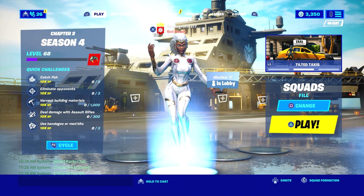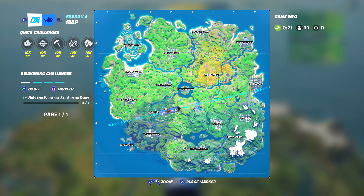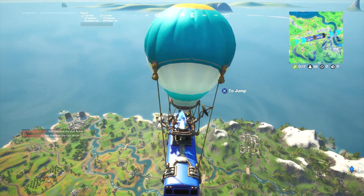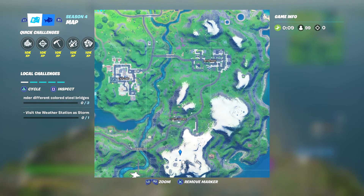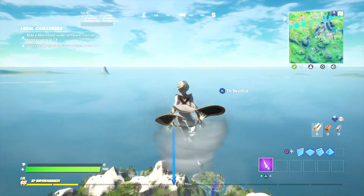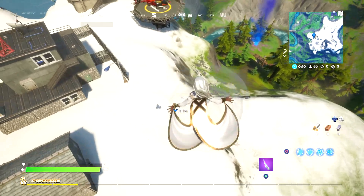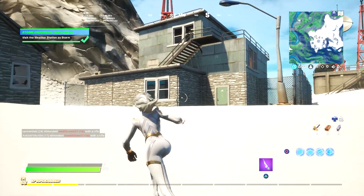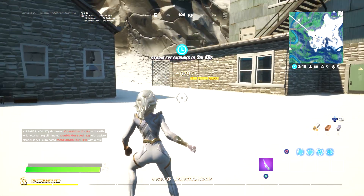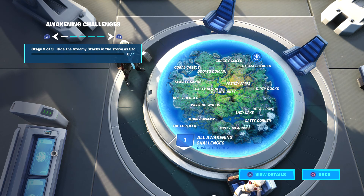We gotta visit the weather station as Storm and then go in the storm as Storm. We're in the game now — we gotta go to the weather station. It's not popping up here but it's in this area, so we'll mark it on the map. All right, we're landing at the weather station right here — and there we go. We still have two more parts to do. I'm doing this in solo; I would suggest doing solo, it makes it a lot easier.